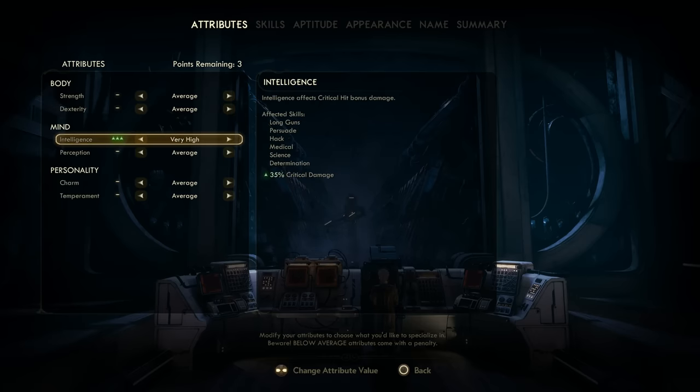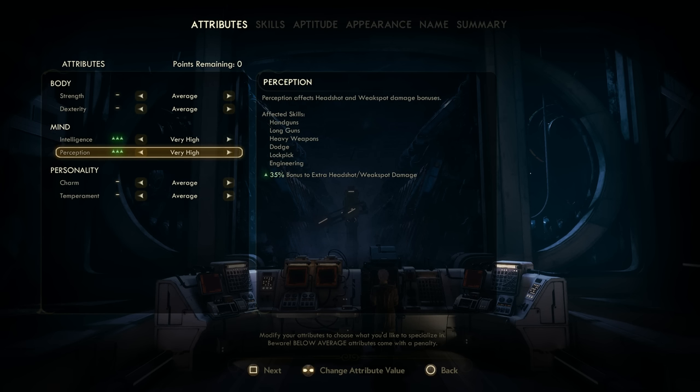Moving on to the mind attributes: we have a very high intelligence, not because it's necessary for this character to have tech skills, or that this character from a roleplaying angle is supposed to be some kind of brainiac, but instead it's for the massive boost to critical damage that we will get. When combined with the high critical chance of handguns at 100, we'll have a recipe for unloading massive damage. Next up is perception, and as you can imagine, for an absolute crack shot, this character has perception at very high for maximum headshot and weak spot damage, reflecting the gunslinger's eagle eyes and finesse.